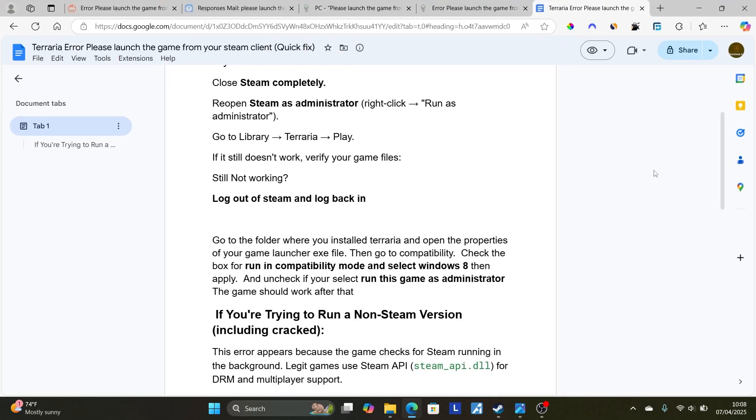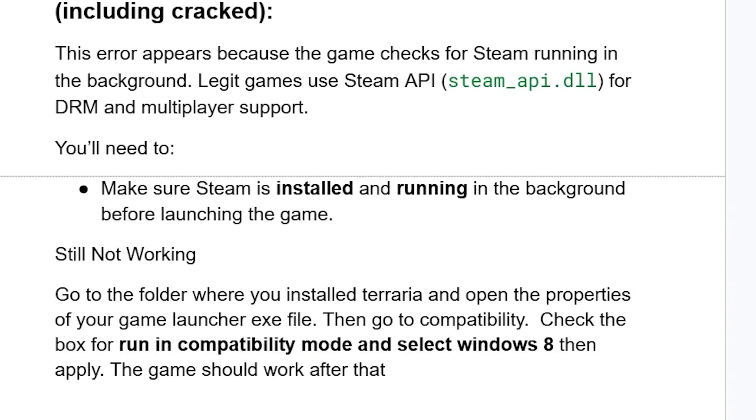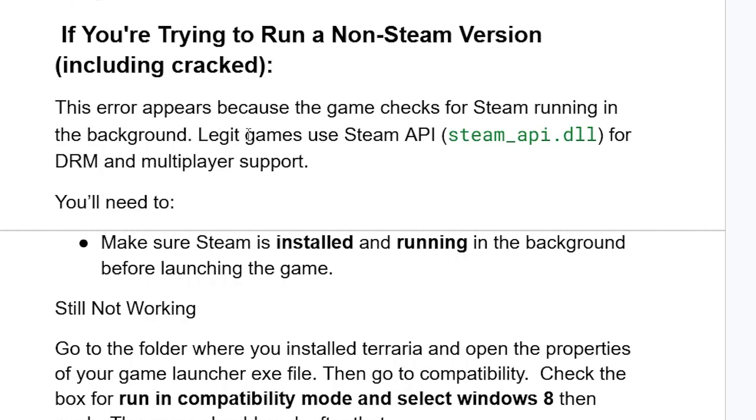If you are trying to run a non-Steam version of the game, including a cracked version, this error appears because the game checks for Steam running in the background. Legitimate games use the Steam API — specifically steam_api.dll — for DRM and multiplayer support.